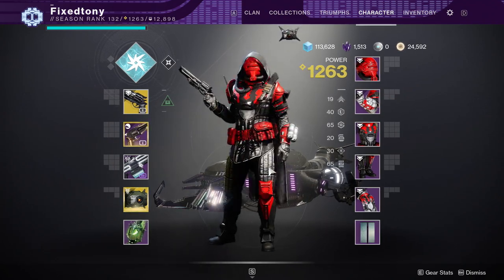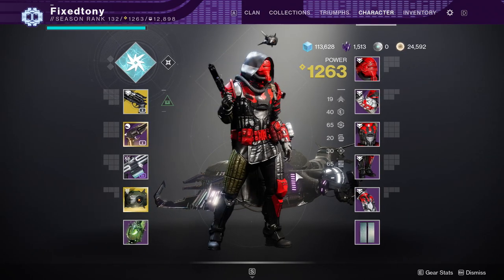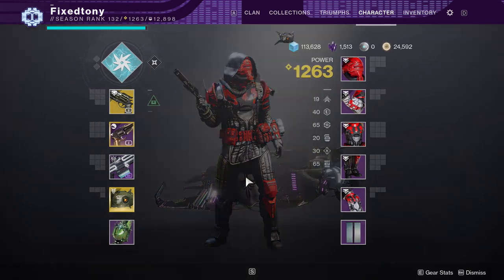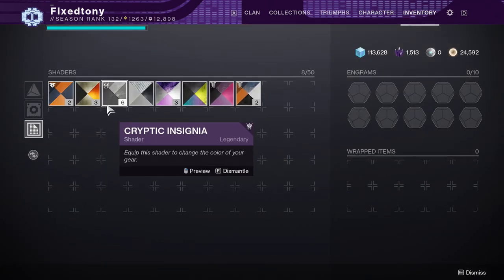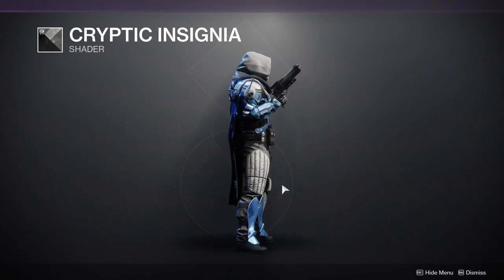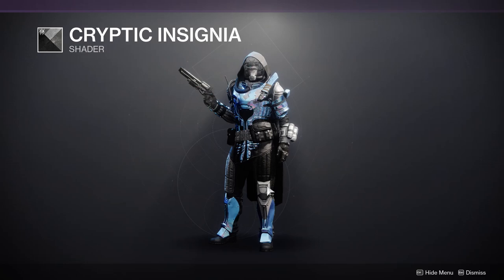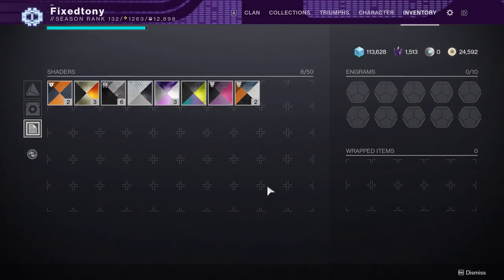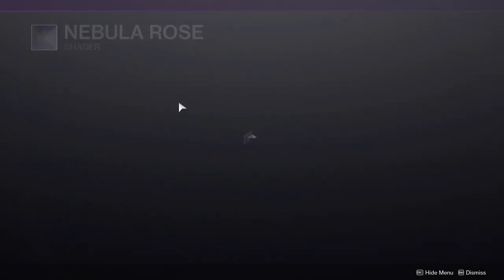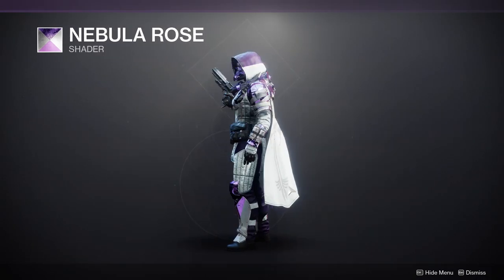I'm gonna go through everyone obviously. I think the titans probably have the strongest one but honestly I'm not that big of a fan of the armor set. Let's look at some shaders real quick — so this is the raid shader and that looks way cooler, but at the same time it still looks bad in my opinion. It kind of does be looking like doo-doo.